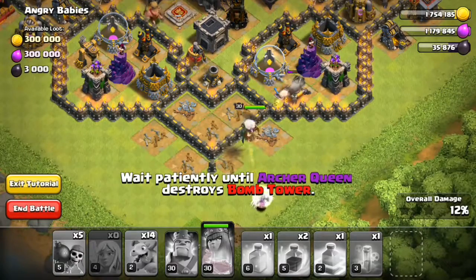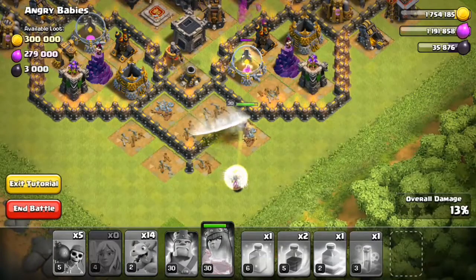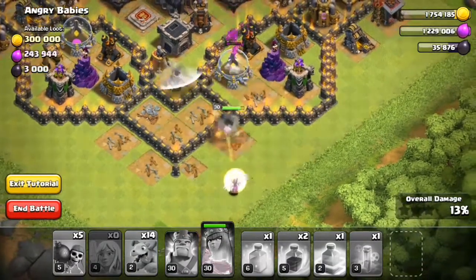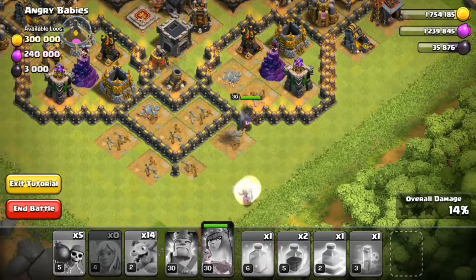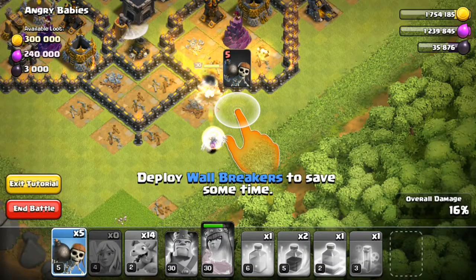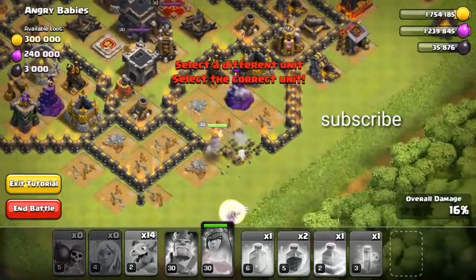There goes the cannon — that air sweeper is pushing my healers away, I hate that air sweeper. Wall breakers! Okay, five wall breakers, here we go.